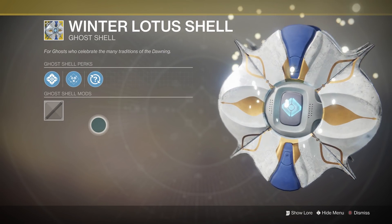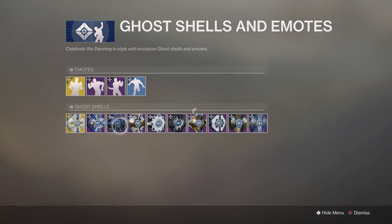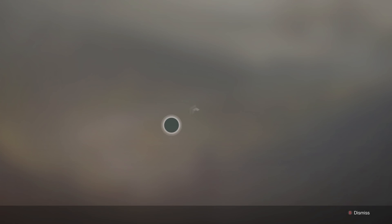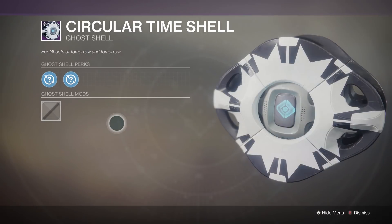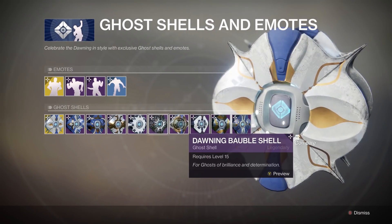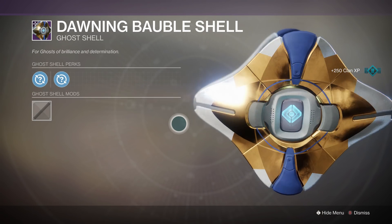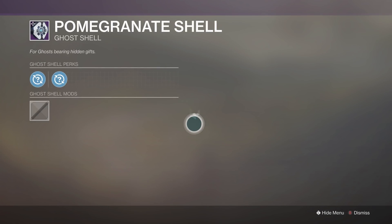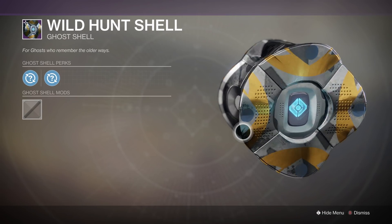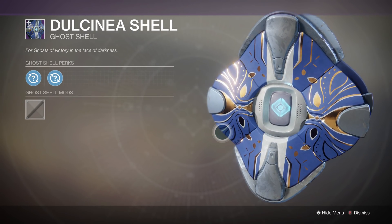Now onto the ghost shells — we've got the Winter Lotus shell, which is a brand new exotic. We've got the Infinite Hand shell, the Joyous Hunt shell which is a pretty nice shape, the Sweet Memory shell which is one of my favorites, the Circular Time shell which looks decent, the Jasper Dawn shell with a really nice pattern, the Dawning Bobble shell with Christmas decorations, the Pomegranate shell, and the Wild Hunt shell — I really like the shape, small, subtle, and circular.